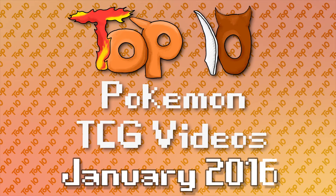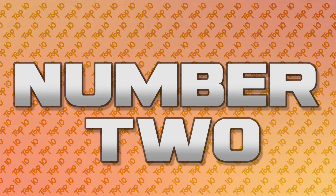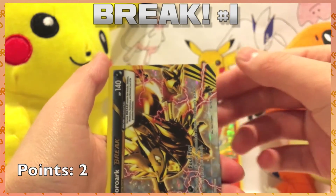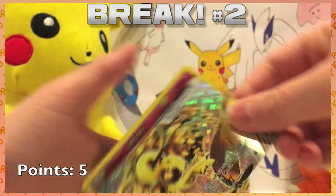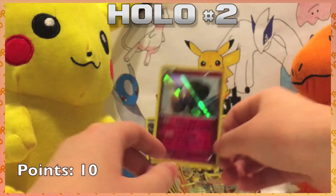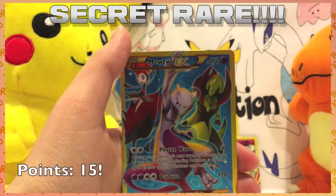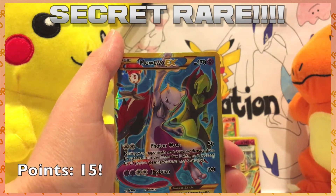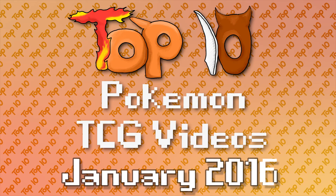I bet you thought Brody was gone — well, he's not, kinda. Our next spot is taken by the person he was actually battling in his video we featured earlier on the list: Pokey Nation. Judging by her placing above him, you can probably assume that she won. A Zoroark holo, then a Zoroark Break — and speak of the devil again, a Glaceon Break, one of the only breaks I needed left. A Xerneas holo brings us to ten points. It's amazing that we had both halves of the battle on the same list. What a month this has been.